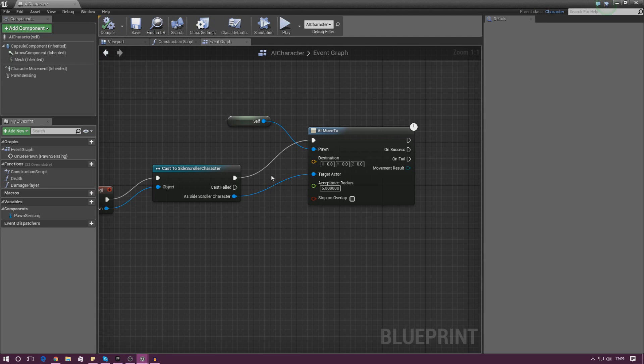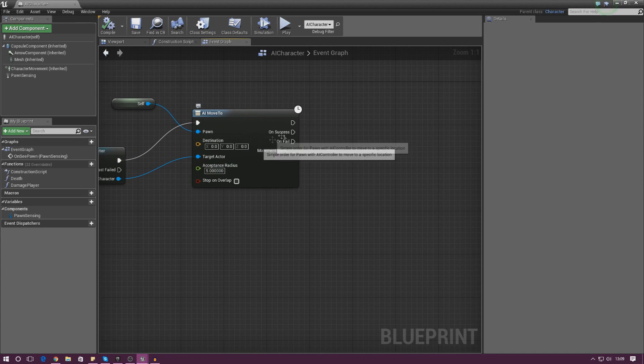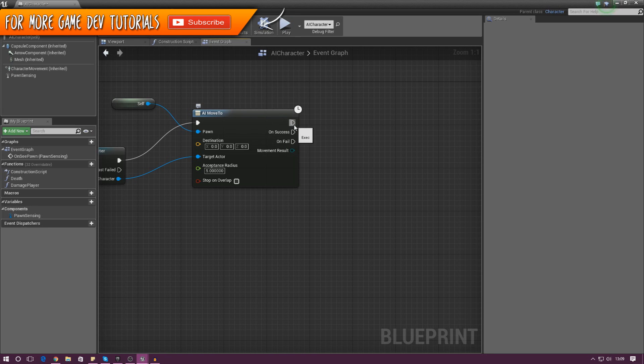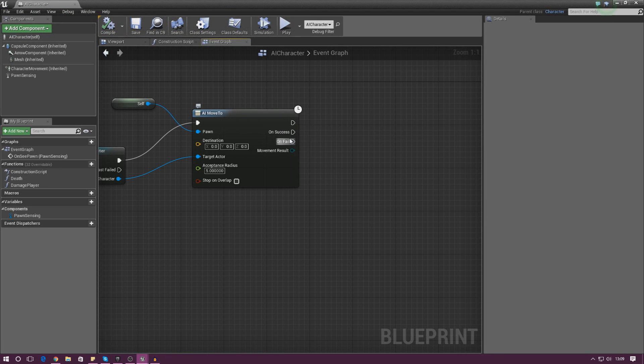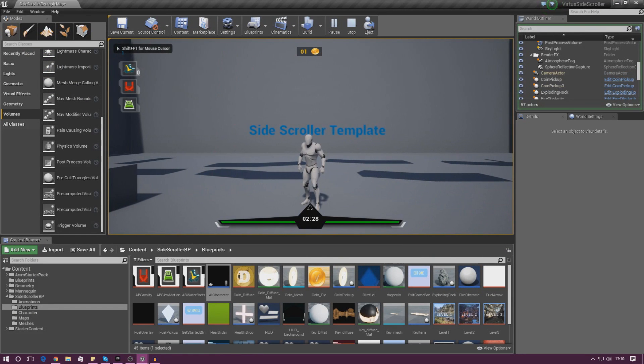Now we need to tell it to destroy itself when it touches us, take away player health, play a sound, and trigger the explosion. The AI Move To node has execution pins: normal, On Success, and On Fail. We only care about On Success — drag that out and type in Destroy Actor. Compile and press Play: it runs into us and disappears, which is great.